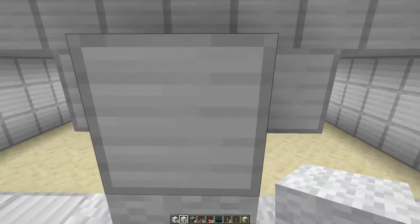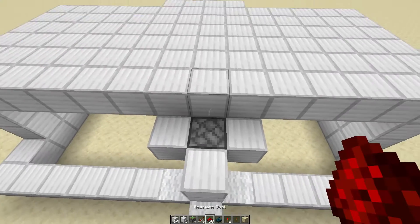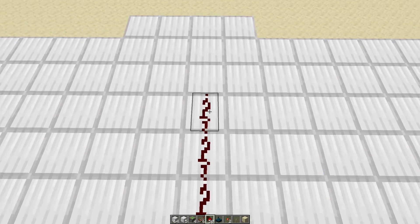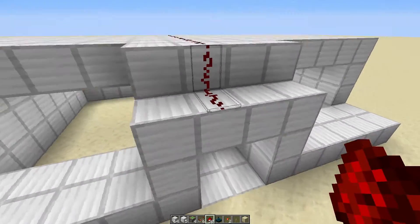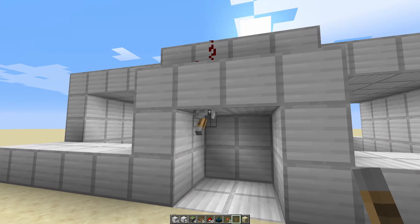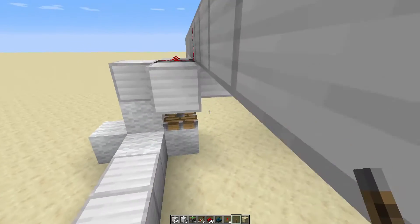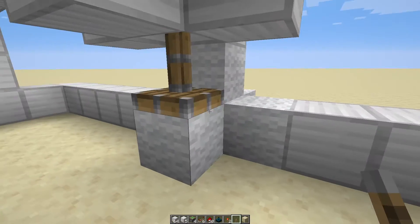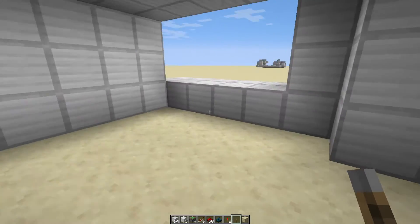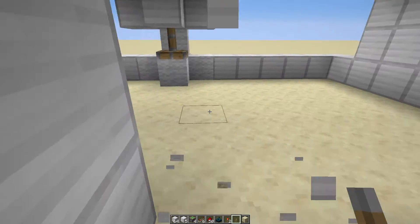This is the main bit. You're going to place wool here, and then here, and all the way here. This is where your lever's going to be, and when you flick the lever it's going to activate the piston. The piston's going to block the sensor so nothing can activate it. Once you've done that, you can destroy this and you're all good.